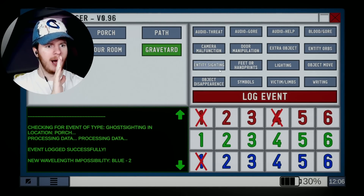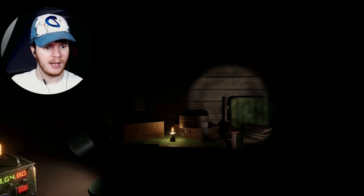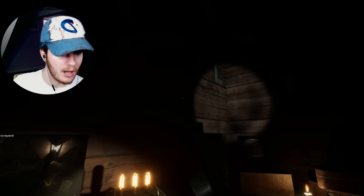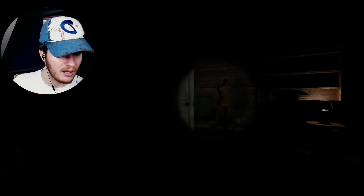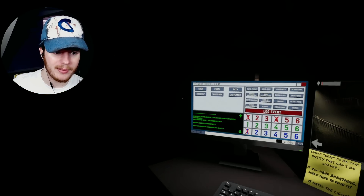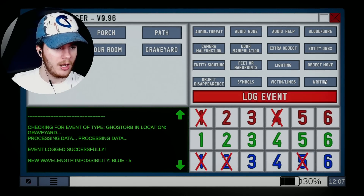What is behind me? Is there an orb? Where is that at? It's coming through the vent or something. Blue negative five, and then blue negative two. There we go, check behind one more time - because if I die here, no sir. Porch - what's going on there? Everything is clear. Wait, we're missing a ball - there's a ball missing in the shed. Object move maybe.